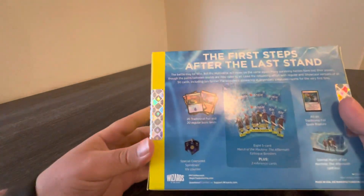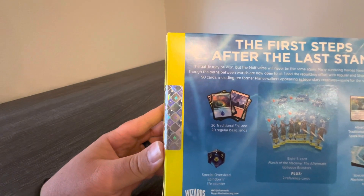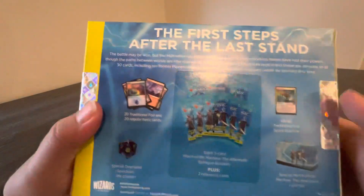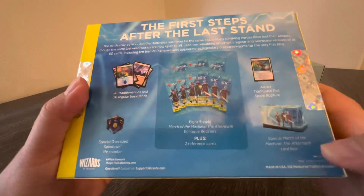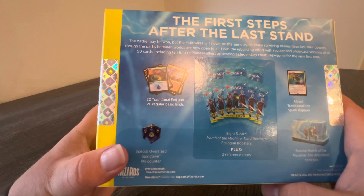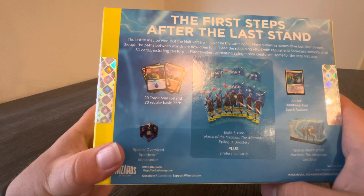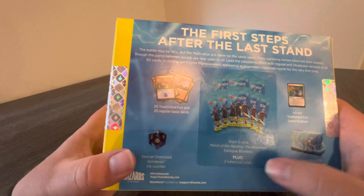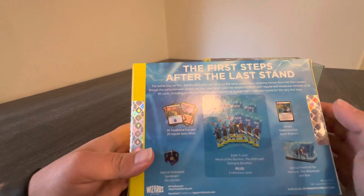The Aftermath comes with 20 additional traditional foil and 20 regular basic lands. The special oversized spin-down — we'll get to that last. They got the Alt-Art traditional foil Spark Rapture. And of course the box itself. The interesting part: they come with eight five-card March of the Machine: the Aftermath epilogue boosters, plus two reference cards. So an epilogue booster means there's only five cards and it's more based on the storyline, if I remember correctly.